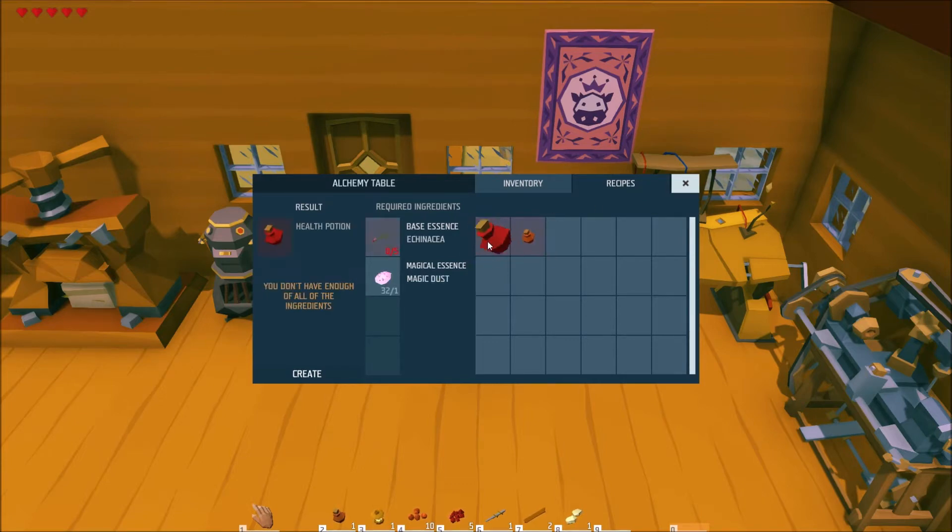The first time you open the alchemy table you will probably not see a lot of excitement — maybe some ingredients in the inventory and perhaps some recipes. There are two ways to craft potions. The first one is by clicking on the recipes and adding the ingredients, but the problem is that you will only see recipes for potions you already obtained. So the key is to craft the potions without knowing the recipe.